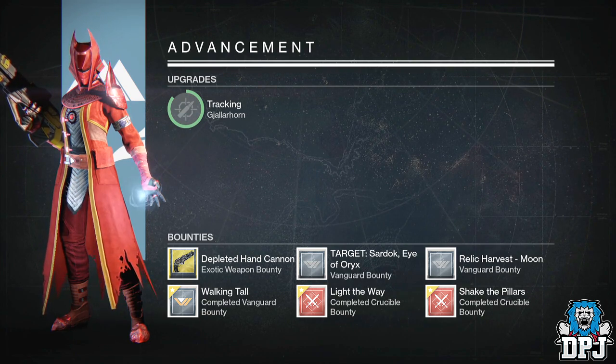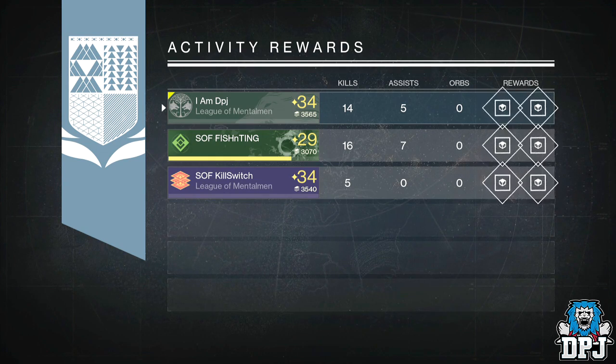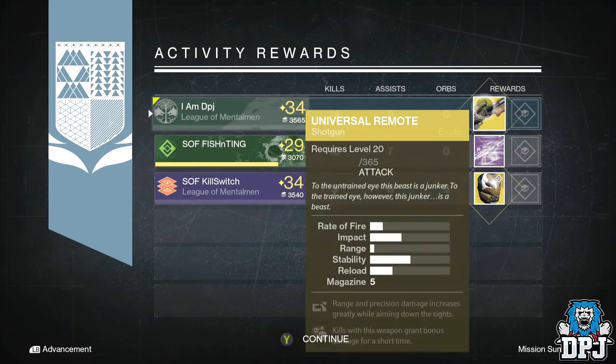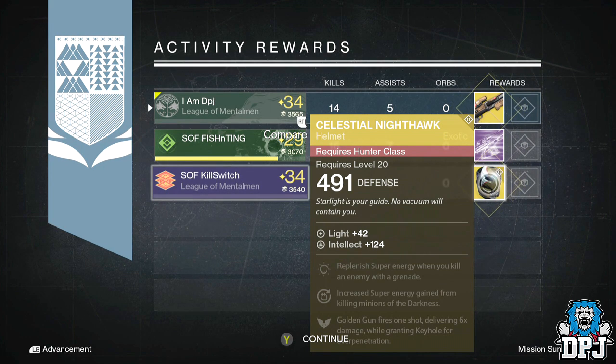Getting straight into the video — on my Warlock I got the Universal Remote, exotic primary shotgun. A weapon a lot of people overlook, but paired with another shotgun this thing wrecks faces in PvP. Fishing Team got a legendary engram, and Kill Switch got the Nighthawk, which is a Hunter exotic offering 124 Intellect.